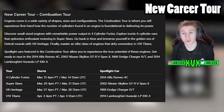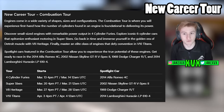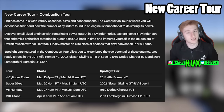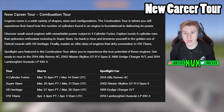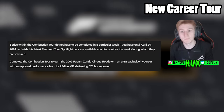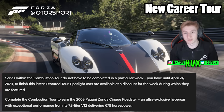The new career tour is called the Combustion Tour, and it wants you to explore all different types of engines — four cylinders, six cylinders, eight cylinders, and tens. The tours are split up into four-cylinder cars, six-cylinder cars, V8s, and V10s, which lines up exactly with the spotlight cars. If you complete the Combustion Tour, you'll earn the 2009 Pagani Zonda Roadster. You have until April 24th to finish it.